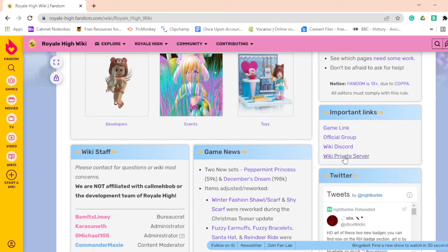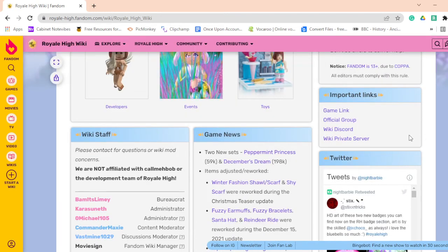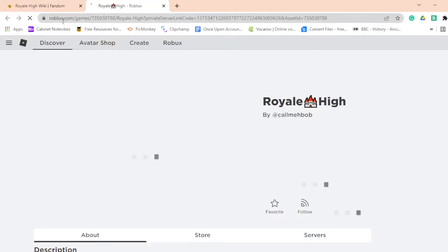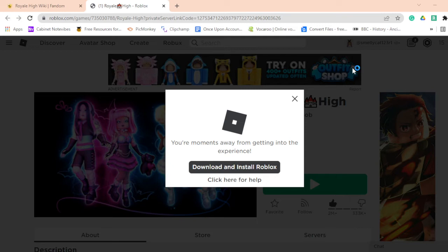You want to click 'Wiki Private Server' — this is a legit link, it's not going to get you banned or anything. Right here you just want to click it and it should open your Roblox tab. You know it's legit because it literally says roblox.com. It opens instantaneously within your game. If it was a false link that would hack your account, it would make you log in first — that's not how it works, so this is quite trusted.